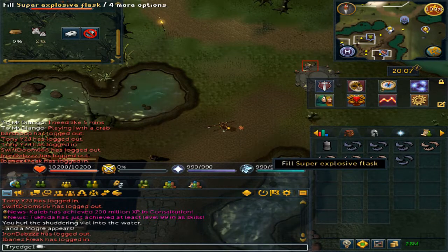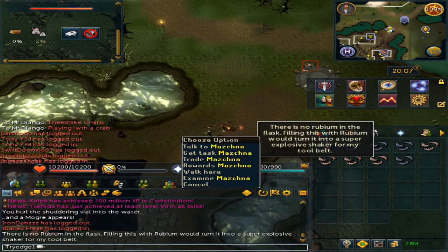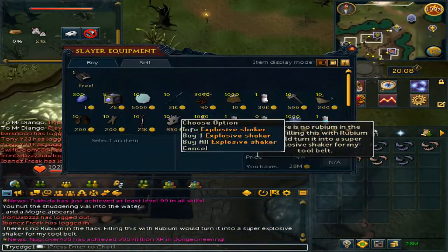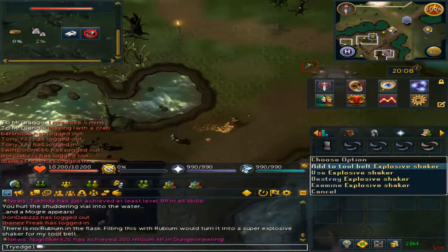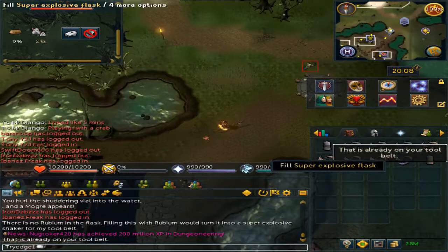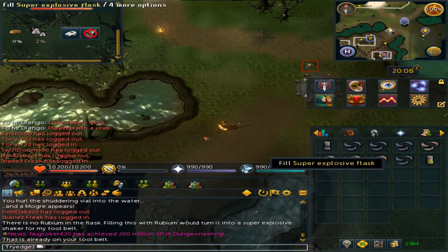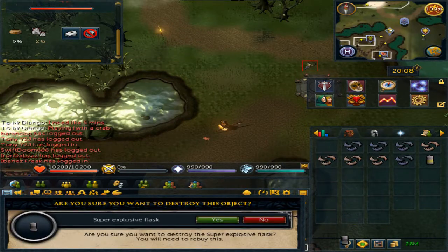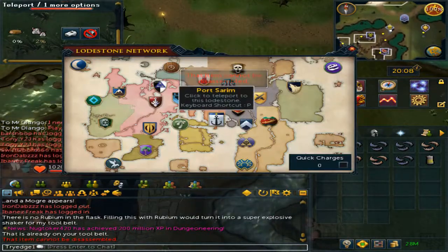Once you have the shaker, right click it and check. When you buy the explosive shaker you are able to add it to your tool belt. For whatever reason, the super explosive flask cannot be put on it. Once it's in your tool belt, teleport to the Port Sarim loadstone.